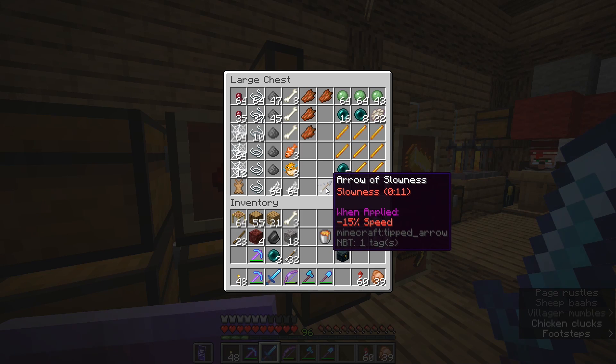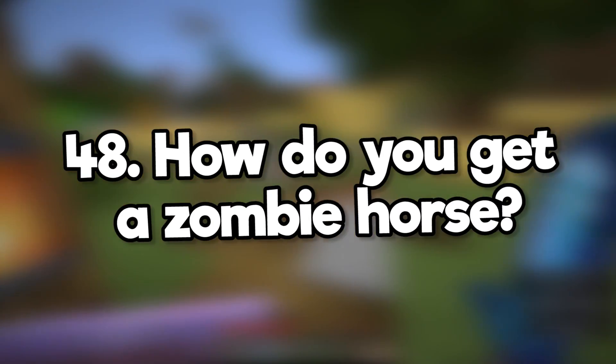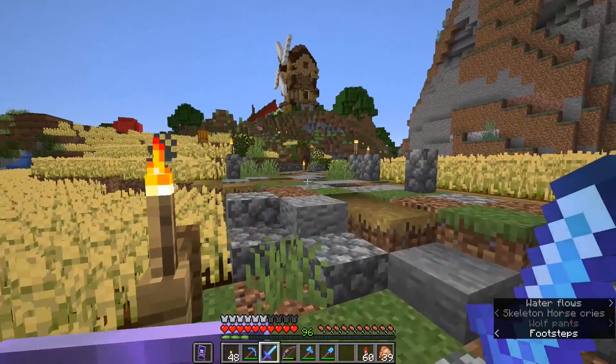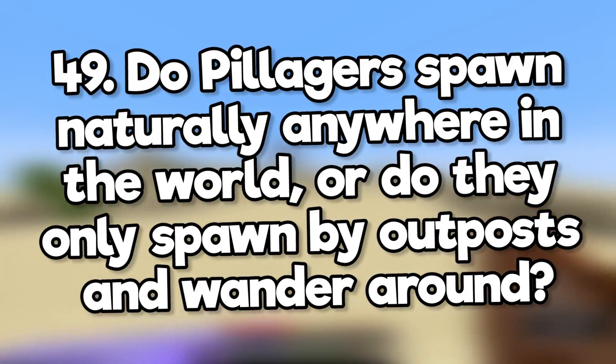I don't normally bother with them, but then I don't normally build in ice biomes. How do you get a zombie horse? With commands. Zombie horses don't spawn naturally in survival, even though skeleton horses do.